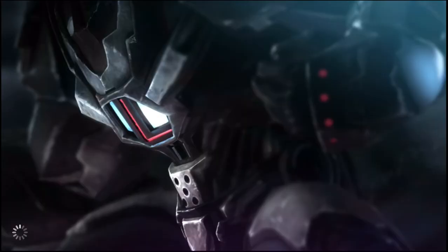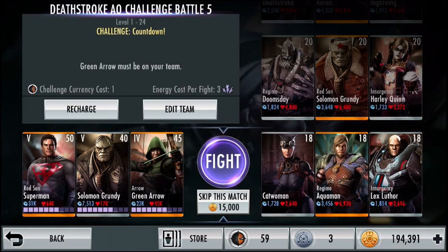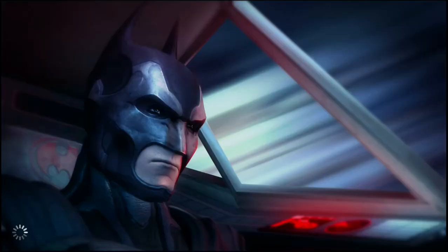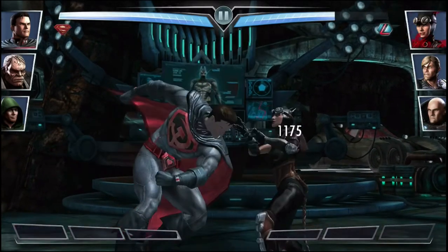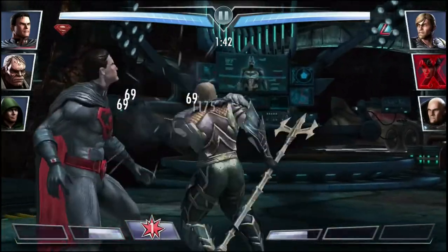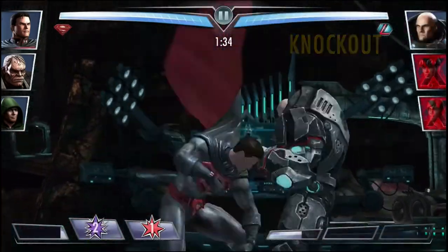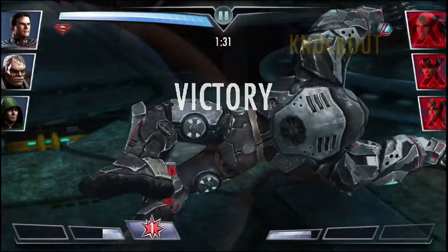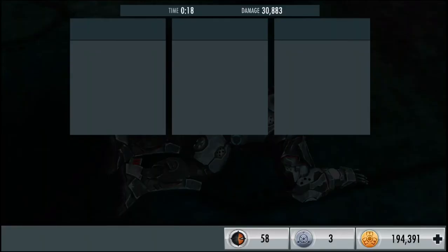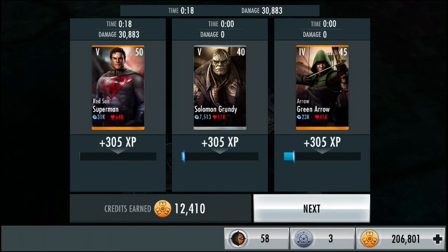Moving on to the 8th fight against level 18 Catwoman, Regime Aquaman, and Insurgency Lex Luthor with a countdown modifier — still 15,000 credits to skip. Had roughly a minute and 50 seconds to beat all three characters, which is way beyond generous. Catwoman went down fast, in comes Lex, down goes Lex — that was about 18-19 seconds total. And there it is — 12,410 is the random credit bonus, so I was right that it's 12,000. That was the 8th fight.